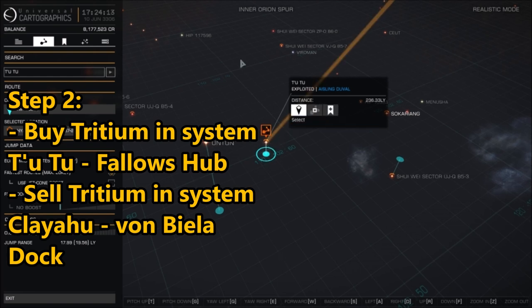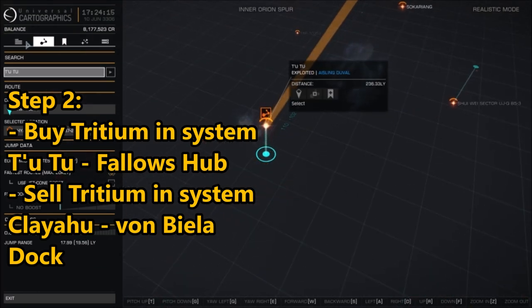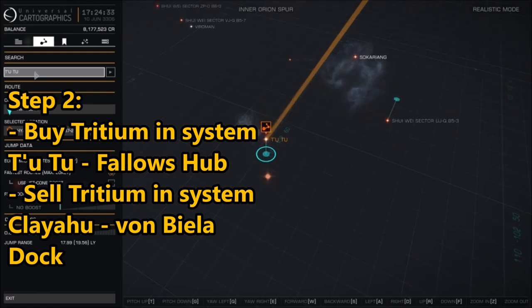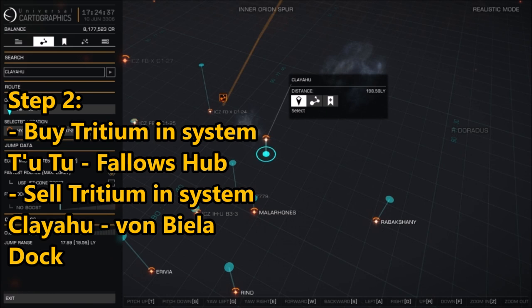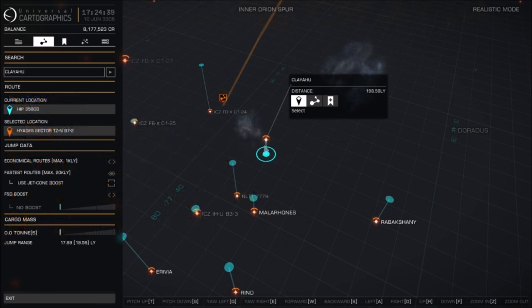Tritium is a fuel for fleet carriers, and having Tritium for fleet carriers is very important. But you can basically also use it to sell it and get a bunch of cash with that.